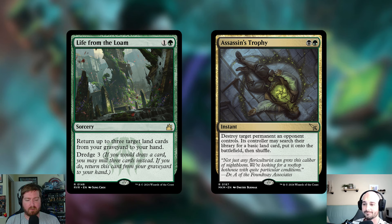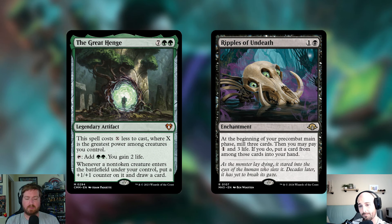Moving to permanents: one artifact, one enchantment. Since this is a $300 budget and we have some high-mana-value creatures, I needed mana ramp, and The Great Henge provides that. It's seven and two green, but it never actually costs nine mana — it costs X less to cast where X is the greatest power among creatures you control. You can tap it to add two green and gain two life. Whenever a non-token creature enters the battlefield under your control, you put a +1/+1 counter on it and draw a card. Crucially, it doesn't care about casting, so reanimated creatures still trigger it.